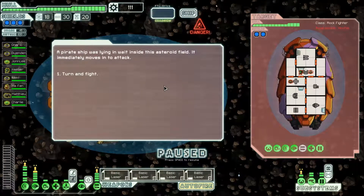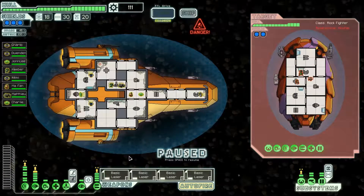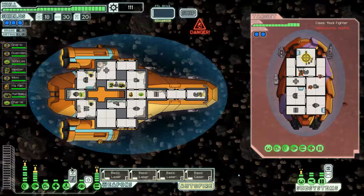And it's an asteroid field. A pirate ship was lying in wait inside the asteroid field — it immediately moves to attack. Turn and fight. Now they've got a beam weapon, which is not so good in this place because of various shields, but we'll try. And lasers. They've got missiles as well. Okay, Dwendin — usual tactics. See if we can blow through the shields with our volley and do two damage to his weapons bay.